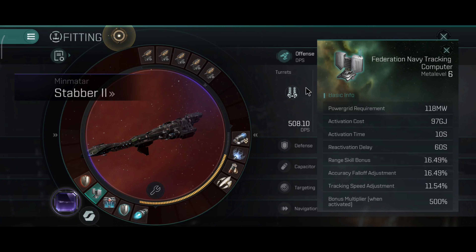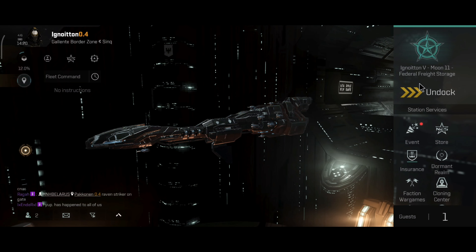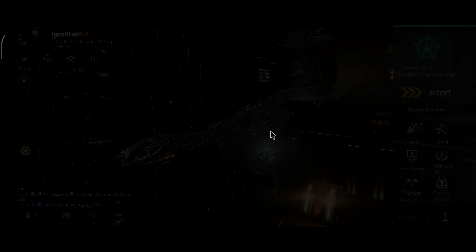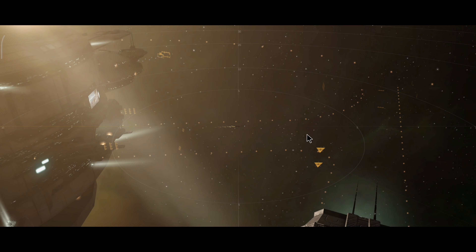I think I will swap the adaptive for a tracking computer in order to enhance the tracking, optimal range, and falloff range on this ship, so I can orbit at longer distances without worrying about tracking on the autocannons. Let me show you the optimal range with the tracking computer and the tank with only one adaptive invulnerability field — basically the ship is now more of a speed tank.